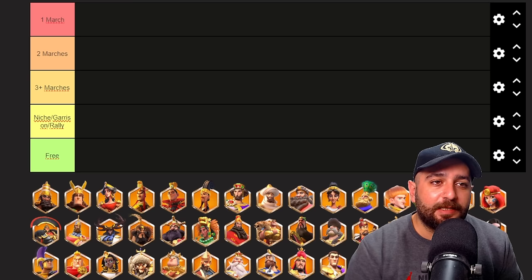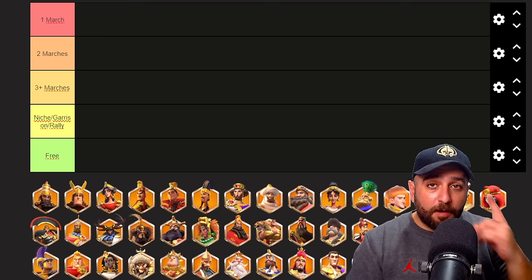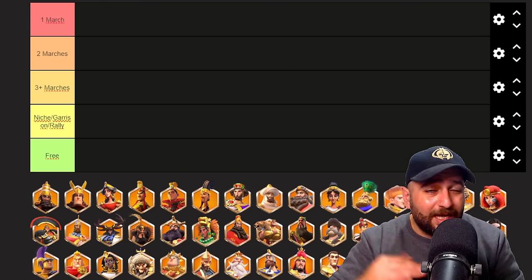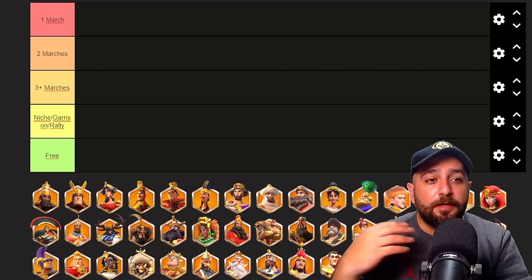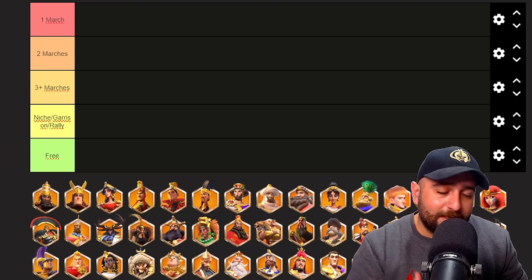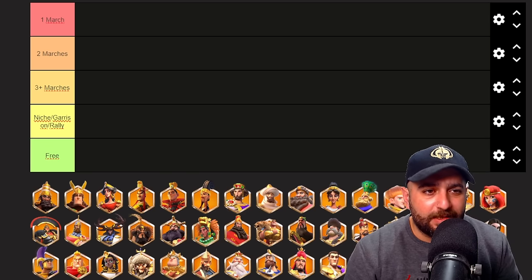This is not a regular tier list — we don't have tiers. Instead we have: one march, two marches plus, three niche, and free. The best commanders go into one march, meaning even if you are using one march only from that troop type, these are the commanders you should be using. Two marches commanders are not going to be as strong, but if you're using two marches from that troop type those are the ones you want. Three plus marches means you are a main or even a purist — for example, an archer purist only uses archer commanders and archer marches.